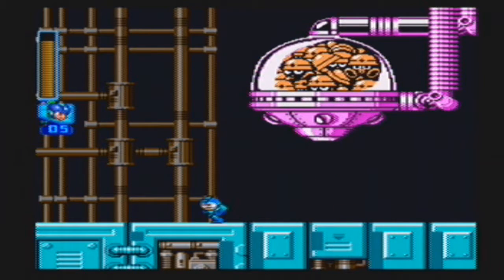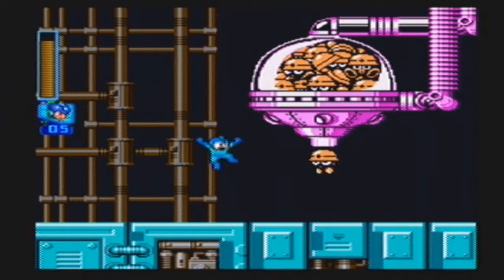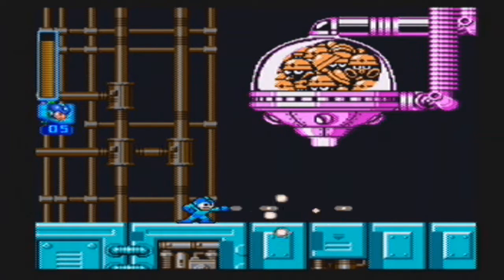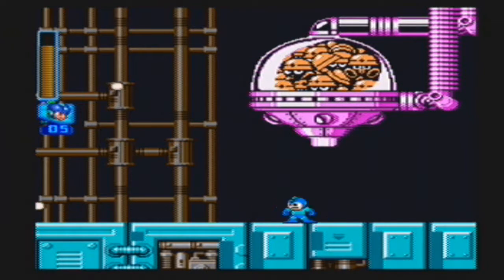What are you going to get from it? Like one-ups? They'll probably give you health, and some weapon energy. Since you have the Energy Balancer, even so, I'm still going to need enough energy just in case — because the final boss of the game, Wily, is weak to the Silver Tomahawk. All forms of Wily, actually, are weak to the Silver Tomahawk. But I don't want to blow all of its weapon energy on just one or two forms.